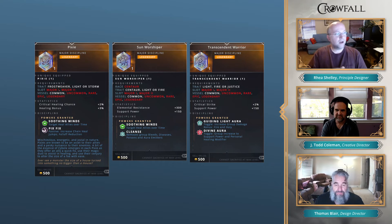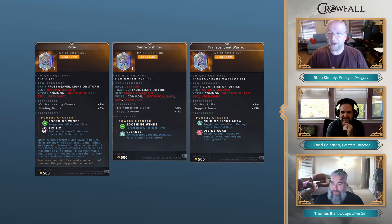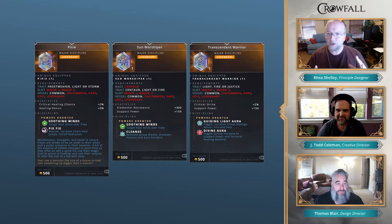Transcendent Warrior deals with auras, which were previously cleric-only. We wanted to bring that concept to more classes, so we created new auras. With a Guiding Light Aura, that's a group damage bonus for fire and holy — stacking damage types so you can create builds. Divine Aura increases your support power and personal healing modifier for the group, so even if you're not the healer you can support your healer so they can take other things. It depends on how you want to team and build your group.